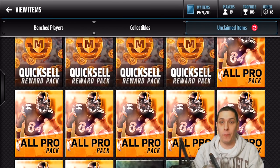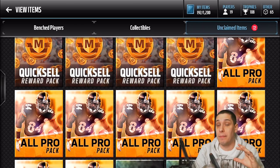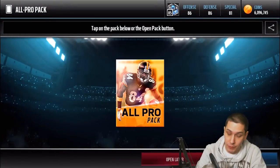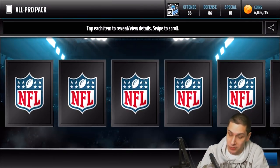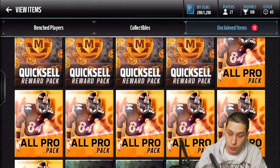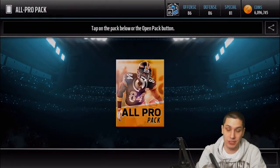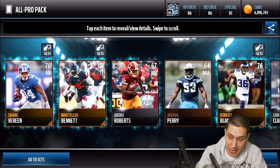We're gonna open up all of those and see if we can get anything good. I want to try and get one of those beast all pro players, or there's also still the ultimate legends that got added to the game. We've already pulled some good stuff on Madden mobile, so I'm feeling like there's a good possibility. You do get two golds per pack out of the all pro packs, so there's a decent possibility we'll get something.